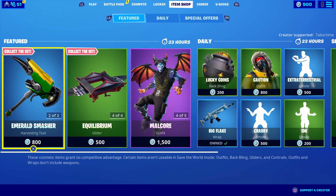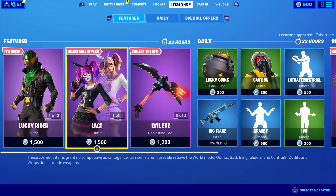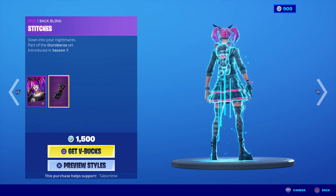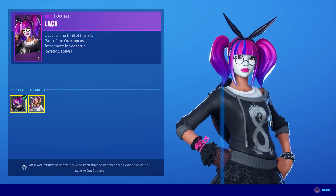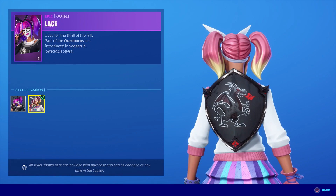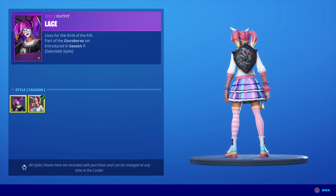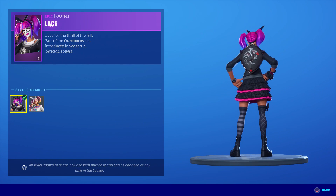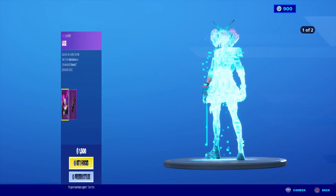Next up is Lace and her creepy dead puppet with only one eye. Jack says that this style is not new. It looks so nice with the Black Knight shield. That one actually looks sweet too — I don't really like Lace but she looks good with that.